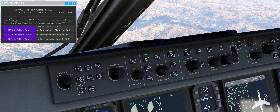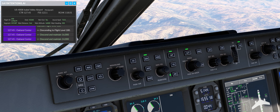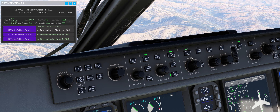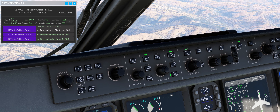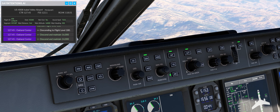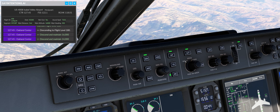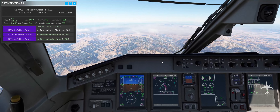A tip that I read in the Discord, which definitely does work: if you are on FMS and you want to switch to manual, they recommend you turn off the auto throttle first, switch to manual, dial in the speed you want, and then switch the auto throttle back on — otherwise it's going to keep the speed that was set in the system.